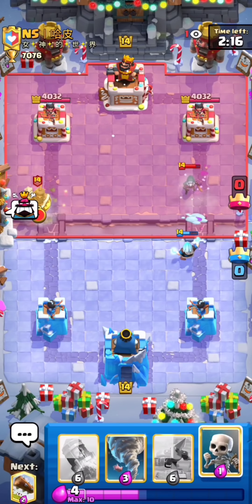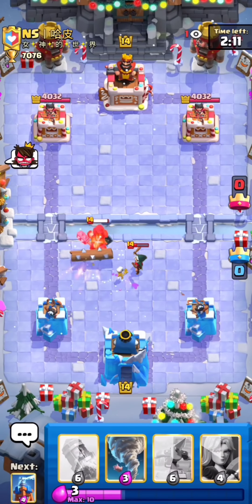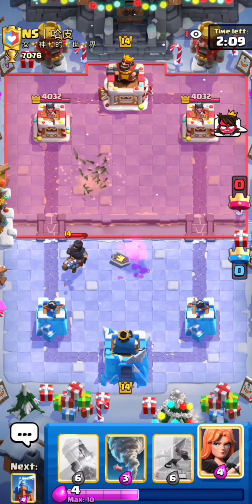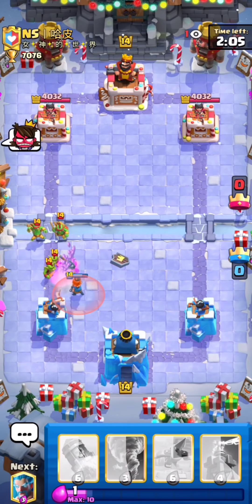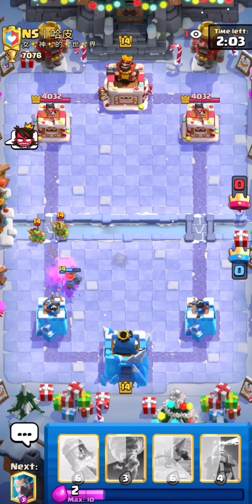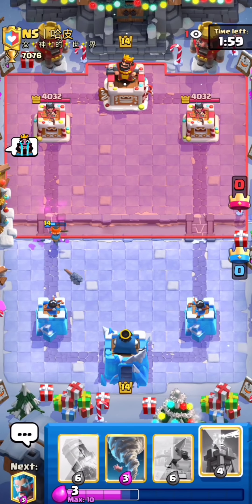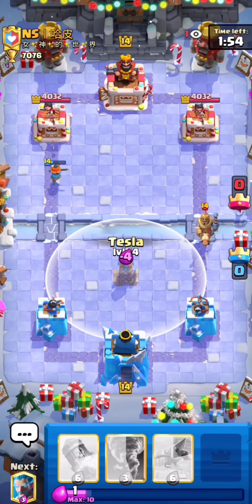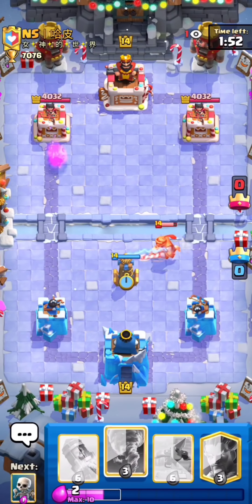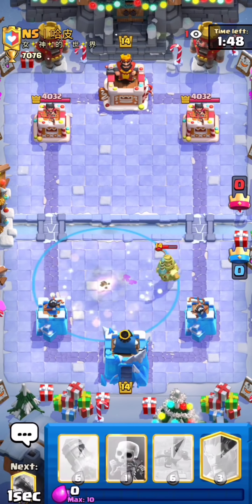I'm not going to do anything for the bandit just yet — I want to wait till the last second while I recoup elixir. If I had played my skeletons a little bit earlier for the bandit I wouldn't have enough for that dark prince. Now that I really think about it, I don't think this guy has a real win condition since he's just spamming at the bridge, so this might be a really good matchup for us. I'm going to have to nato this and then go late skeletons.